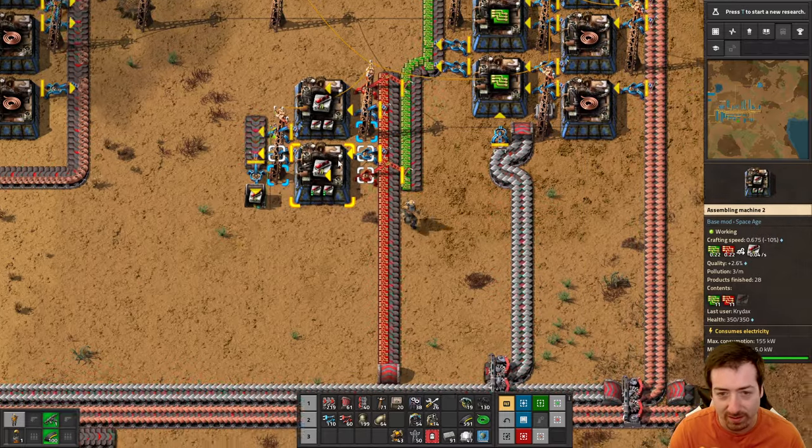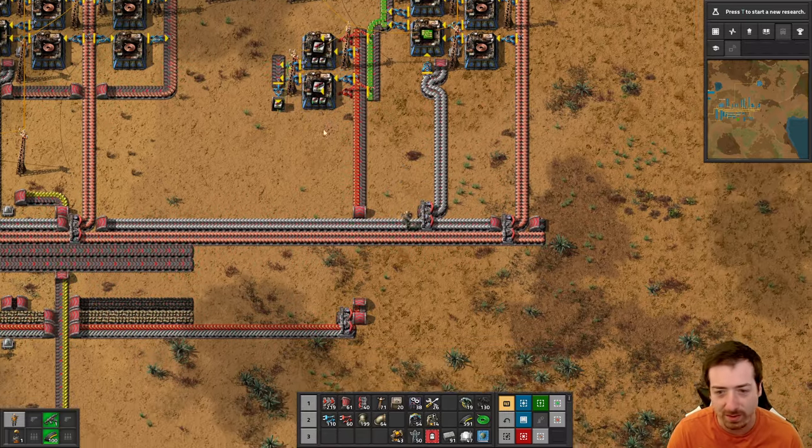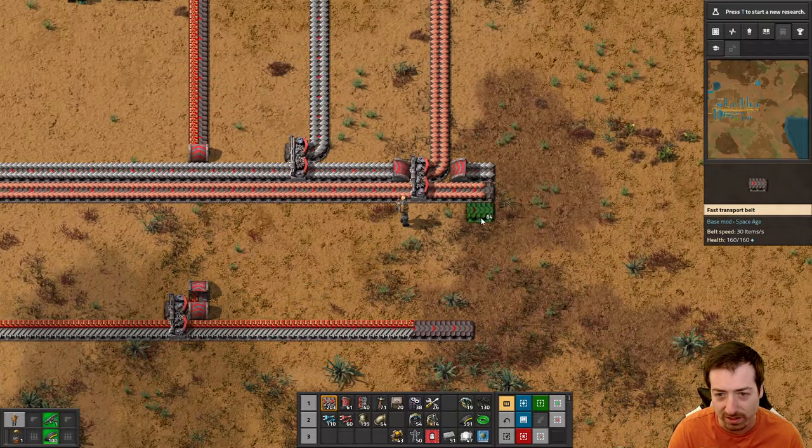2.6% - that's like basically 3%, which is basically 5%, which is basically 10%. I mean, it's like we're at basically 20% quality right there. I kid.